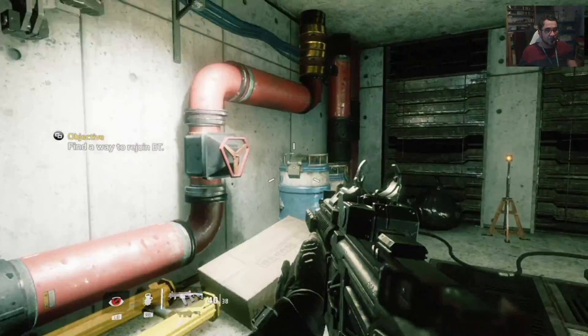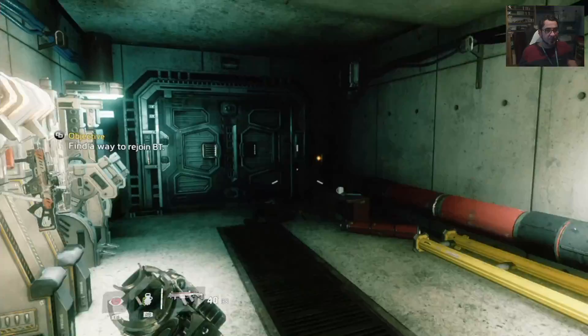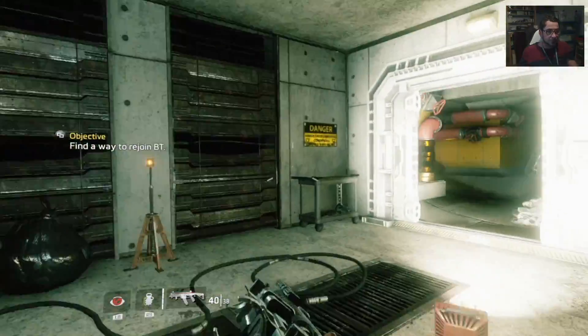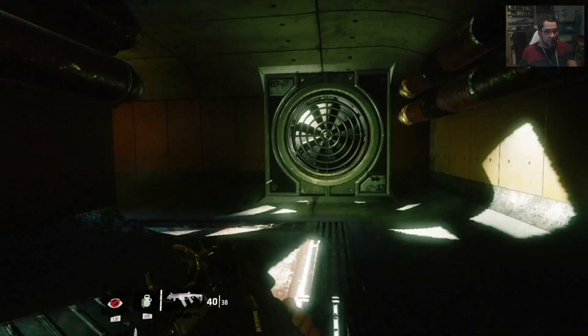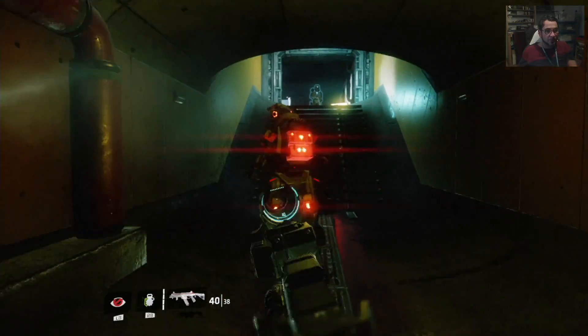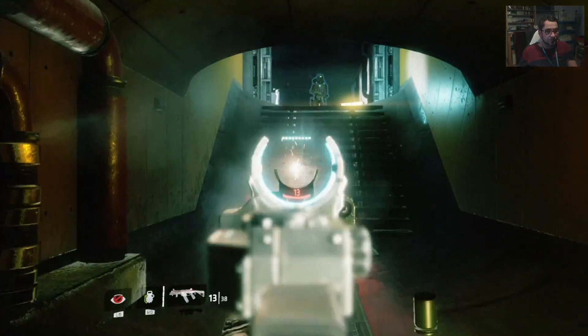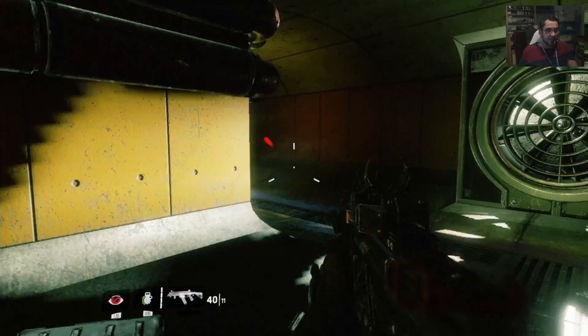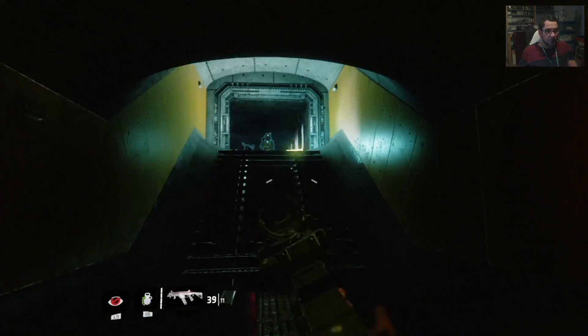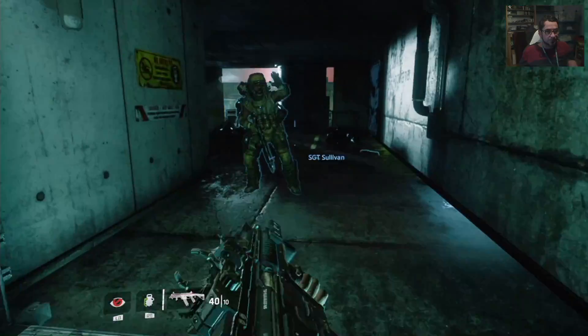Which way am I supposed to be going? Find a way to rejoin BT — I want him. Maybe this is the way. They explode when you shoot them, so you don't want to stand too close. That's a good one.